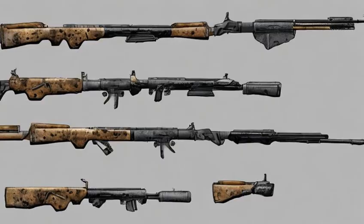Unused meshes in the game's files suggest the combat rifle was at some point going to have a drum magazine modification, similar to its shotgun counterpart, the combat shotgun.